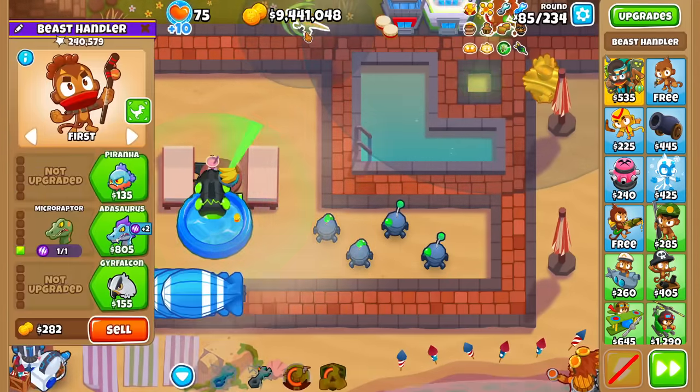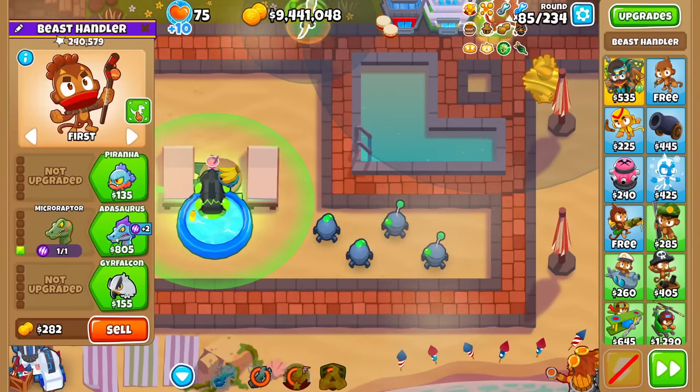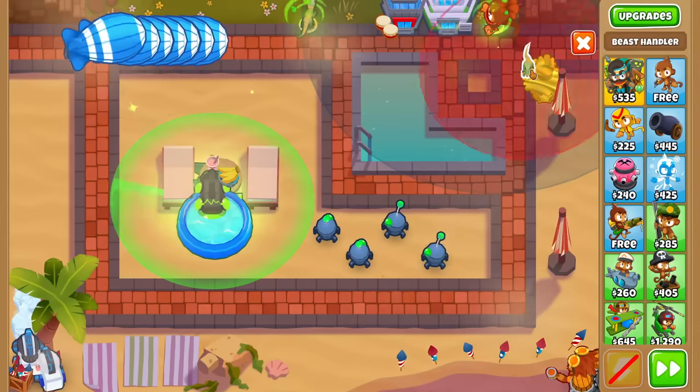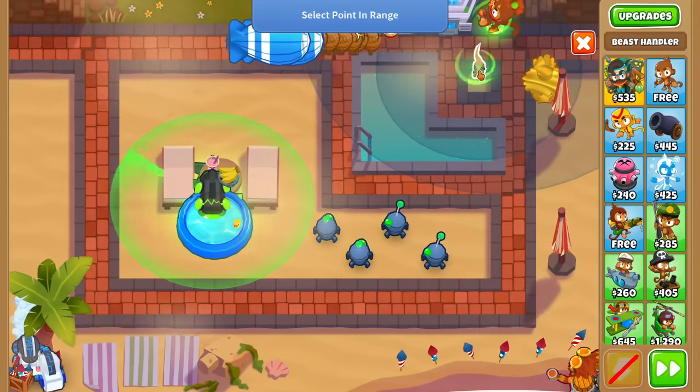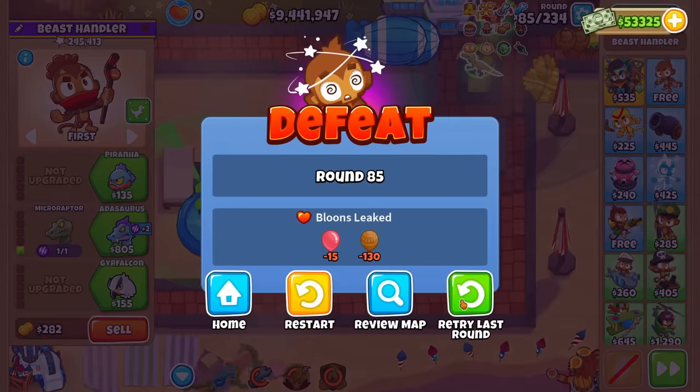The thing is, with the tier 1 beast you can't increase the merge radius or the place radius, because you can't merge towers. If you didn't know, you'd get extra range if you can merge beasts. Let me try to micro here to see if I can save myself. Nope — 85 is done.